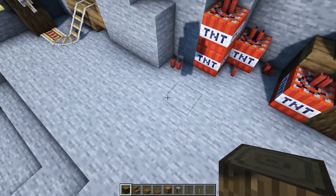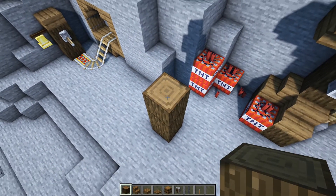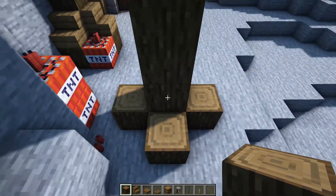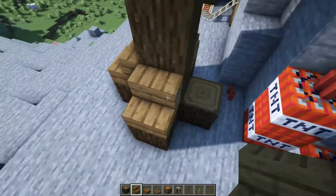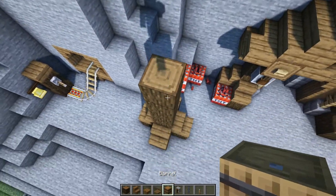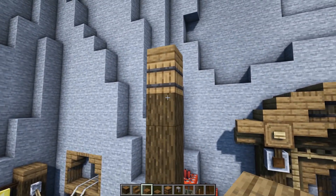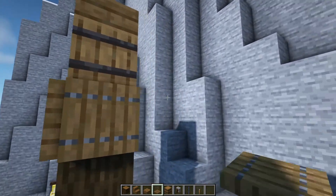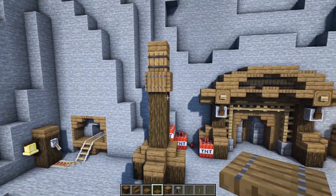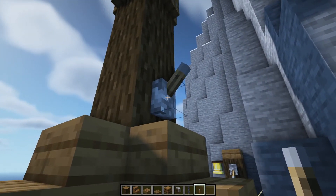I'm just going to start by placing down six dark oak logs directly upwards. And then we're going to surround the bottom log here with four more logs, and we're going to have a spruce plank on top of all of those. We can then come up to the top and we're going to place a barrel down with a spruce slab on top of it. And then we're going to surround this top log block with four trapdoors, just like so.